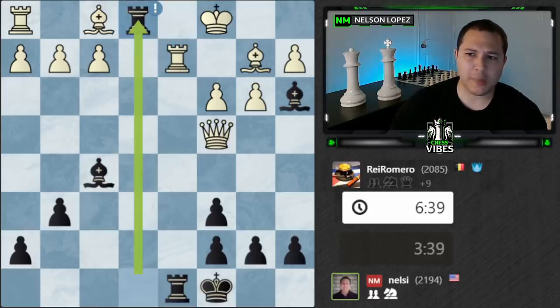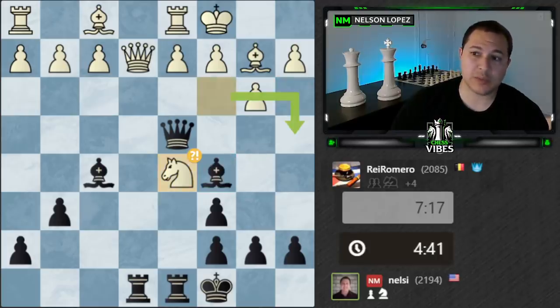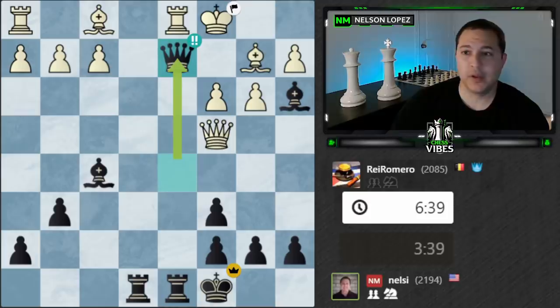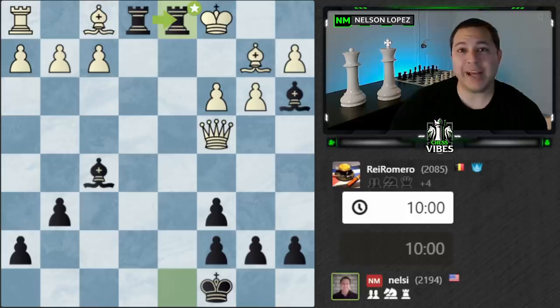Going back to talk about these brilliant moves — the definition requires you to sacrifice material. In the first case with Bishop A3, I wasn't taking the Knight and I was giving up my Bishop, so I checked that box. And it had to be one of the best moves, which it was — the computer confirms Bishop A3 is the best move. So I checked both boxes and got a brilliant move. Then with Queen takes D2, I was sacrificing my Queen — box one checked. And was it the best move? Well, yeah, it just leads to mate, so it was also the best move. I fulfilled both requirements and got a brilliant on that one as well. That's how brilliant moves work.